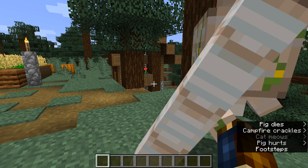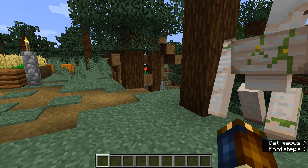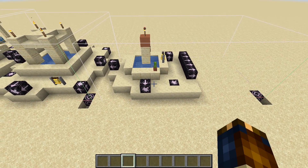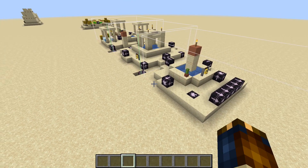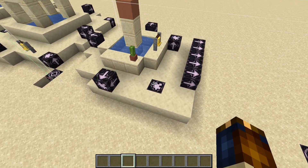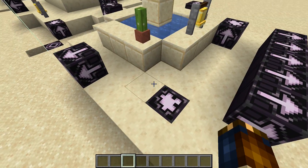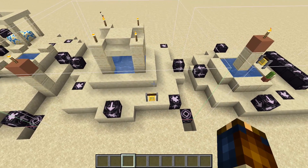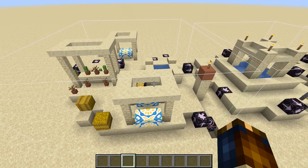Also, the animal spawn structures and villager spawn structures have been updated. In addition to this, a number of changes have been done to the village jigsaw structures. A lot of the changes involve the town centers being updated to include a jigsaw block that spawns in an iron golem. The way this works is that the town center is the initial jigsaw piece that gets spawned in by the game, meaning every village will have exactly one iron golem as it generates.